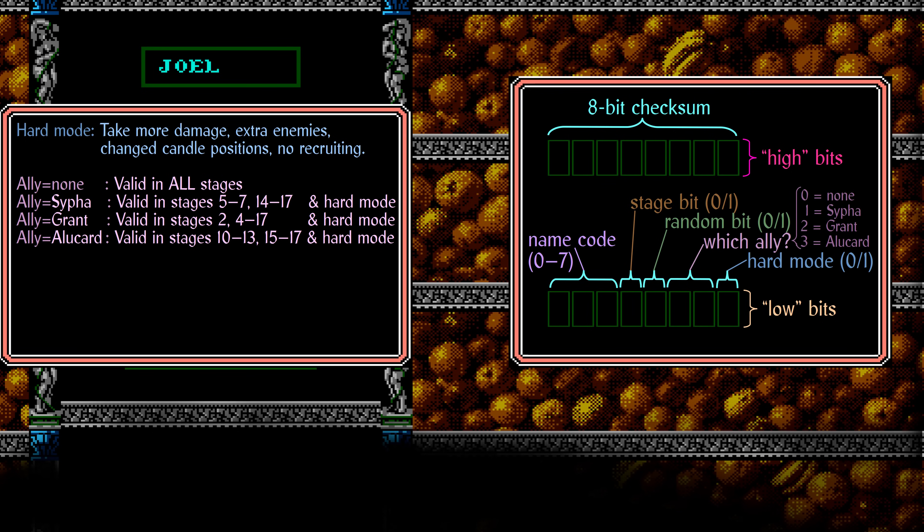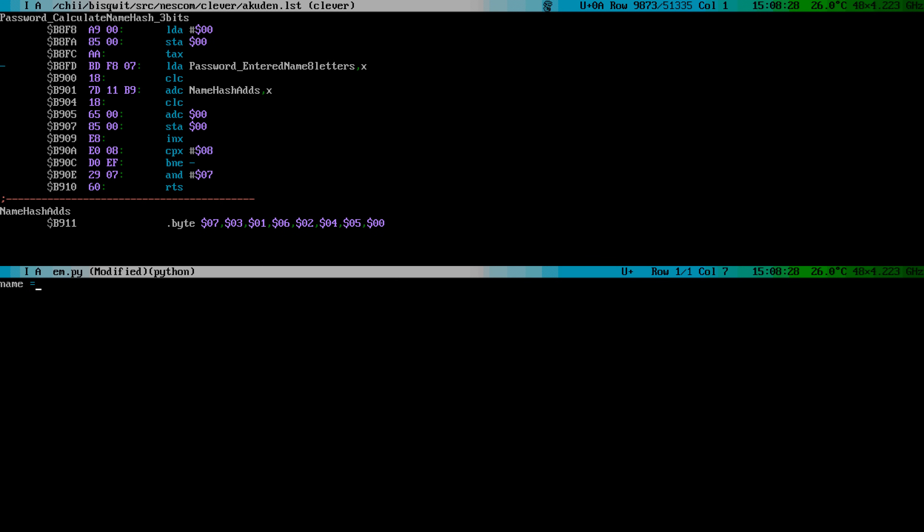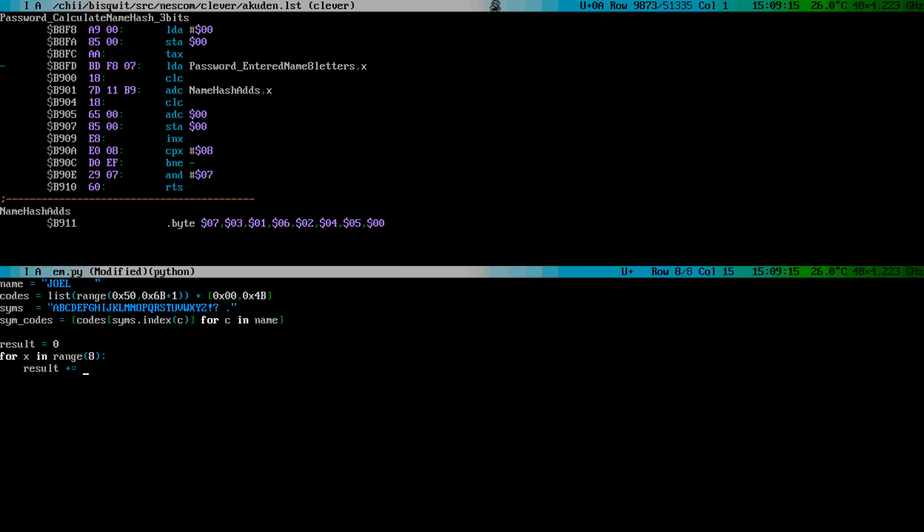We already covered the random bit and the stage bit, but what's the name code? Let's study the assembler code to find out. This is the relevant piece of assembler code — let me translate this into some Python code. First, we need to deal with a symbol-to-number translation. This game doesn't use ASCII. Instead, it assigns hexadecimal numbers 50 to 69 to the alphabetic characters, 6A to the exclamation mark, 6B to the question mark, 0 to the space, and 4B to the period. We use a simple substring search to translate the symbols into numbers in Python.